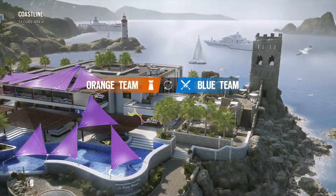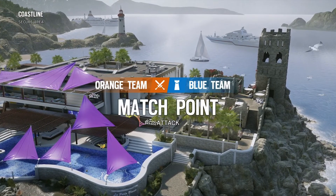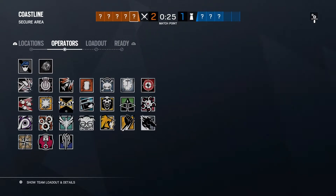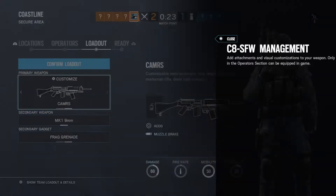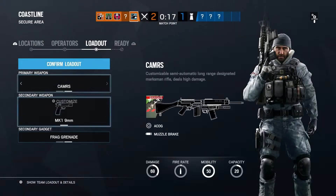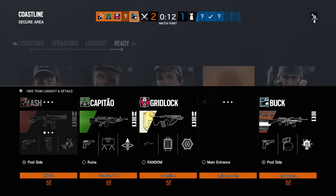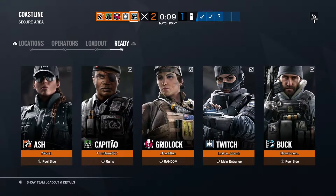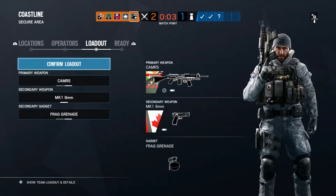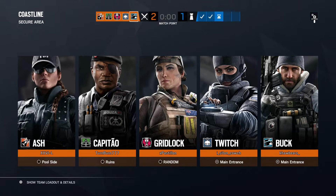We're back again with the camo glitch on Coastline in an online match. I'm going to select Buck, take the camo that I have on the automatic gun, and switch it over to the semi-automatic. You'll see that quarantine camo, then you click select and you see those little flames on Buck's gun — that'll show you the glitch worked. I wasn't sure if this camo glitch was going to work when I first did it because it doesn't look like the camo in the preview. I'm going to skip over the drone phase and show you what it looks like.